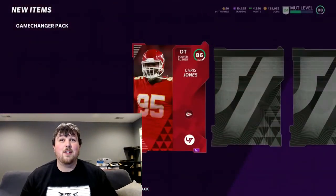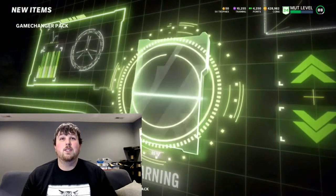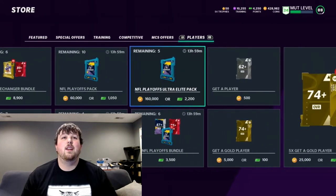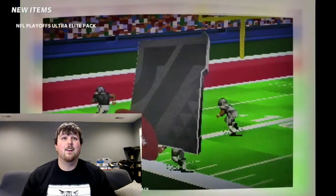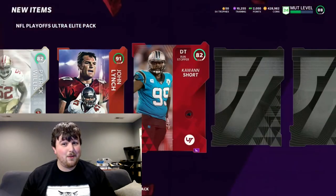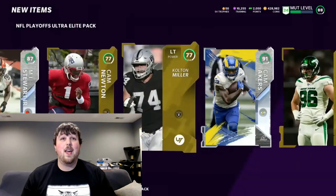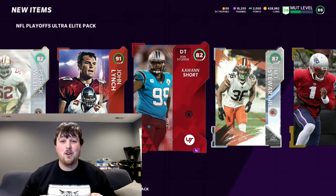A few episodes ago our corners were so bad, and now we've got an elite-looking defensive backfield — not the best but pretty good. 86 Chris Jones, 89 Cliff Harris, 81 Rod Woodson Team of the Week, 82 Aaron Jones, 80 Daniel Sorensen. Since we completed both challenges, we get the most expensive pack in the store — the Ultra Super Mega Elite pack! Starting off with a 50-pull — 82 Pat Willis, then an old Series Redux, 91 John Lynch — probably an upgrade since we rocked the 90 version. 82 Kwan Short, MJ Stewart again, and 91 Cam Akers from the playoff promo. We got a couple of Reduxes and some good cards to evaluate before next episode.